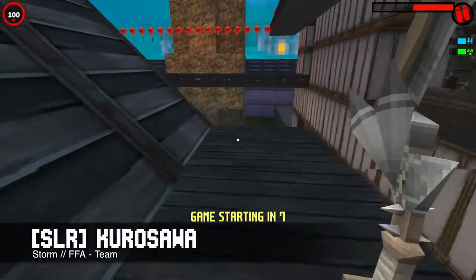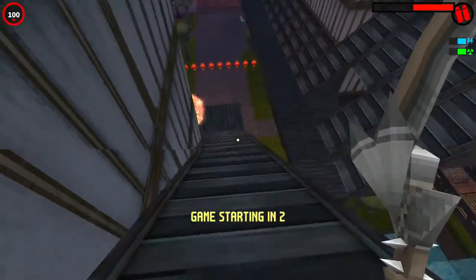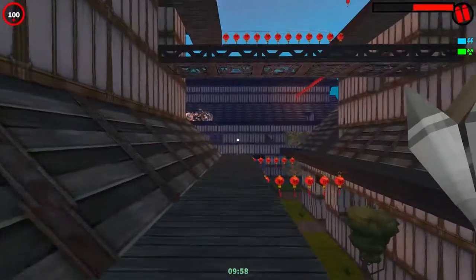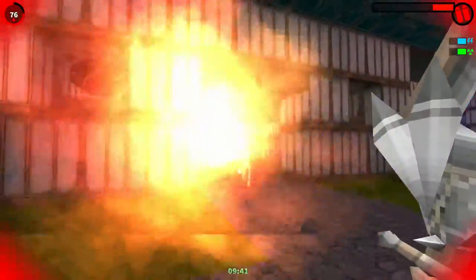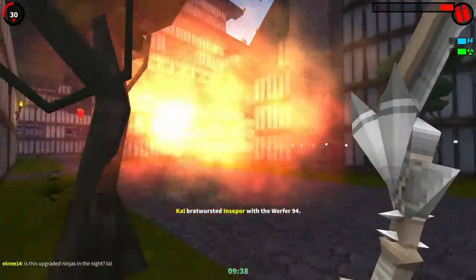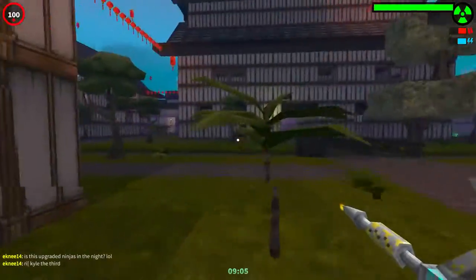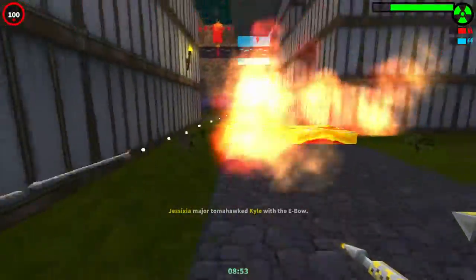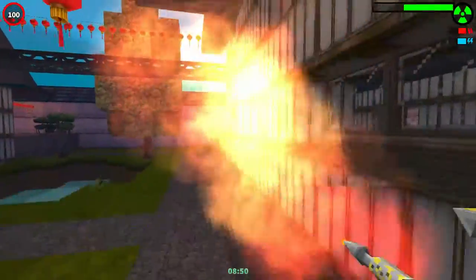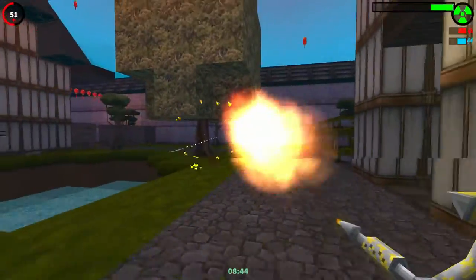Last but not least we have SLR Kurosawa by Storm. Besides having a very Japanese name, it also has a nice Japanese design with this kind of feudal Japan houses or towers. The weapons go according to the area too, and there are a few secret weapons you can get if you explore the place. I tried to get one but I couldn't — I know one of my teammates got it.